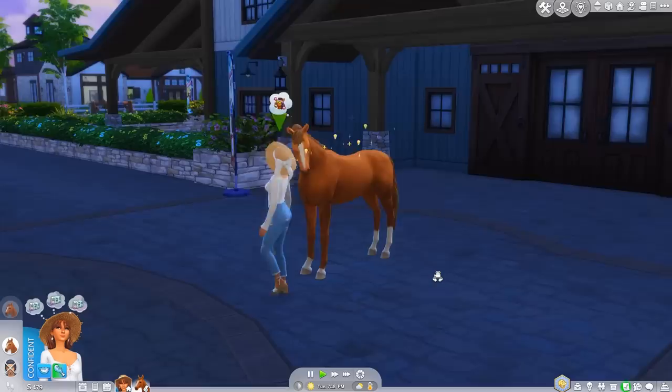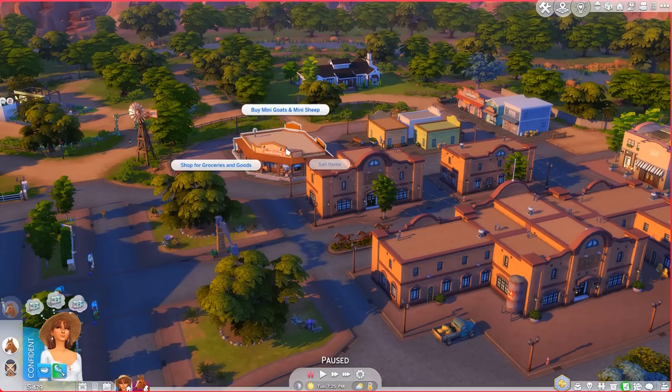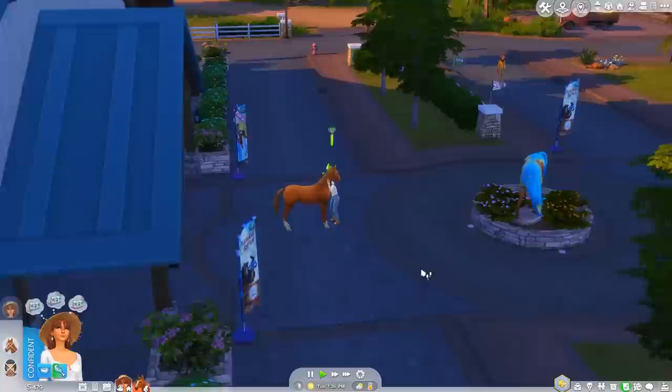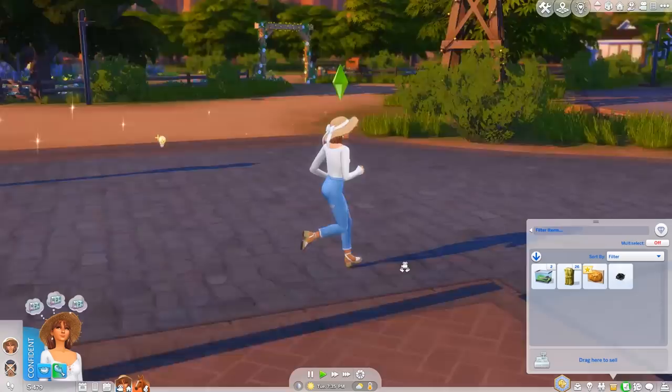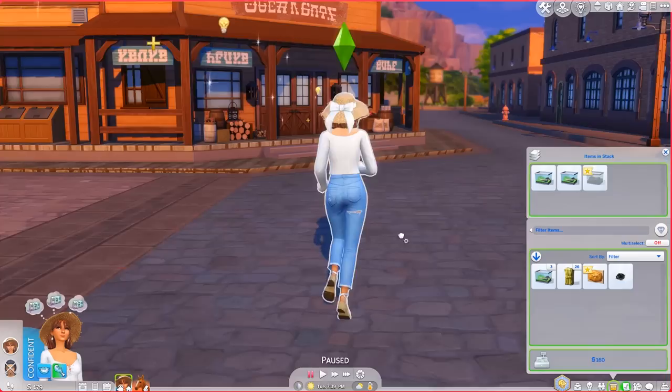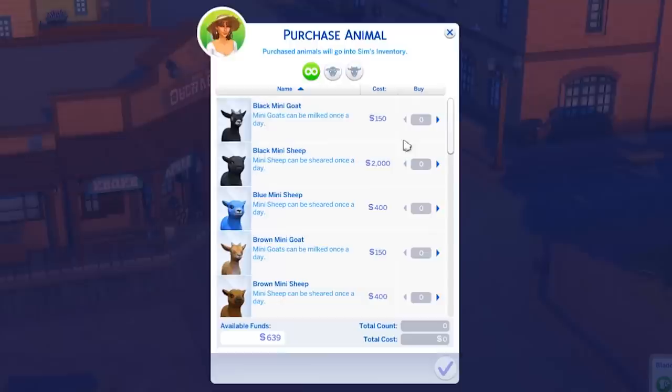We definitely have to give her a hug or rub her neck because she was so good. Let's go buy ourselves a mini sheep. We got a trophy too, worth a hundred simoleons — should we sell it or keep it? We earned that. Also breed the frogs again — don't forget. More money! Literally one of those frogs is worth a sheep or a goat.